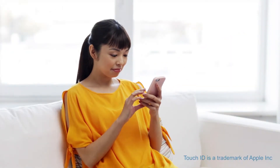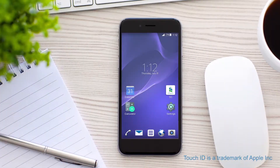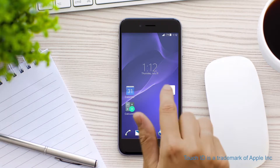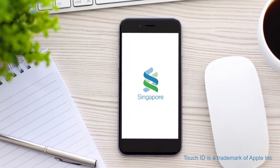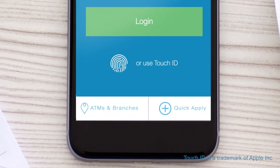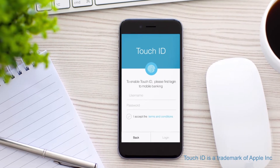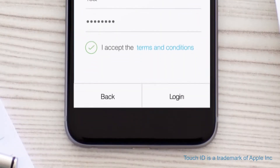Do all this now with a seamless Touch ID login, which makes mobile banking even faster. To enable Touch ID, simply open the Standard Chartered Mobile app and select the Use Touch ID option below the Login button. Enter your registered username and password and log in.